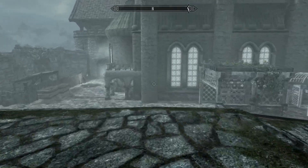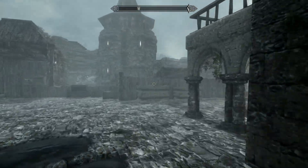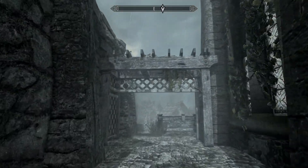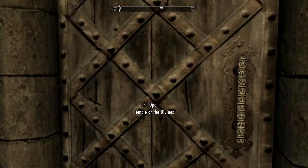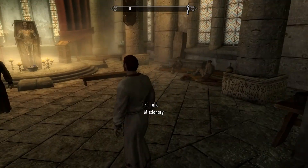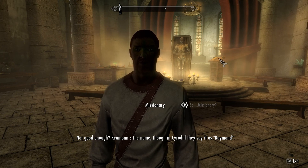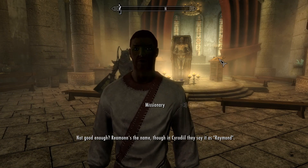What's this — a church or something? No, not a church. Temple. I'd like an inn. I'd like a door as well. Is there a door here? Temple of the Divines — they sometimes have a quest or two. We've got a dead person. Blessings upon you. Missionary. Reamon's the name, though in Cyrodiil they see it as Raymond. I studied there — I thought it would be my ticket into the good life, only to end up back here.